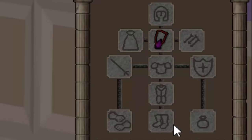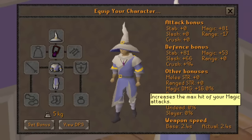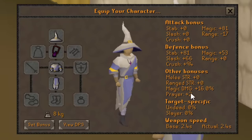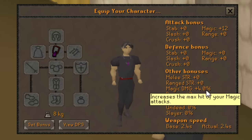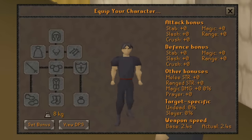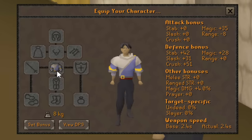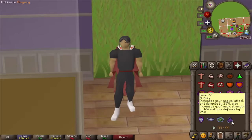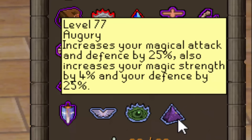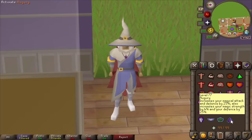The idea is to take some magic damage from the Occult and distribute it across other gear slots. In the beta, full Ancestral and Occult is still 16% magic damage total, but the Occult is now only 4% rather than 10%. The magic damage has been redistributed into the Ancestral pieces at 4% each. On top of that, the Augury prayer now also grants 4% magic strength, so best-in-slot mage got considerably better.